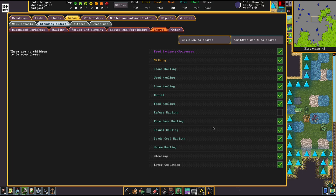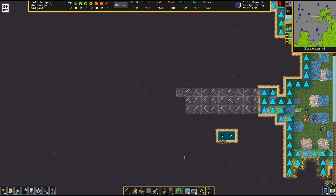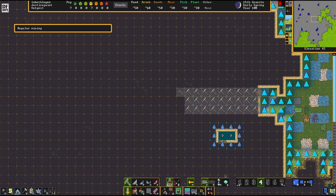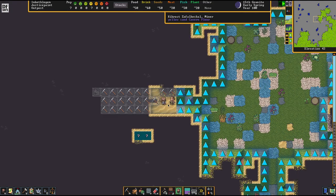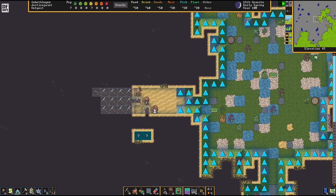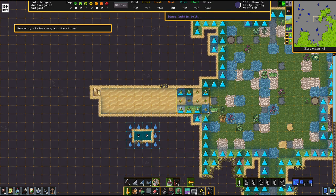Children are going to have no refuse hauling and no burial - those are really stressful things, the rest can stay on. We'll now assign a couple of extra hot miners, because we have a regular standard embark. I'm not a big fan yet of careful preparations - I see the power of that tool but I'm not really fond of using it too well.